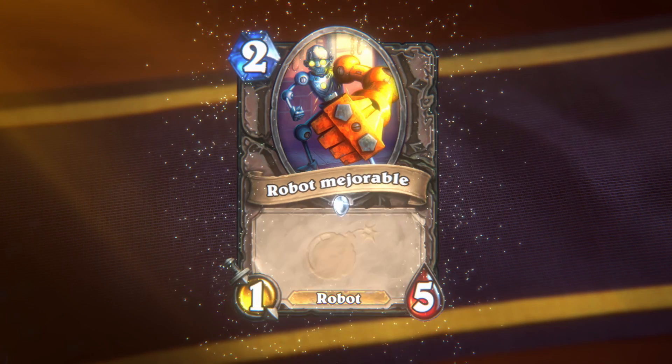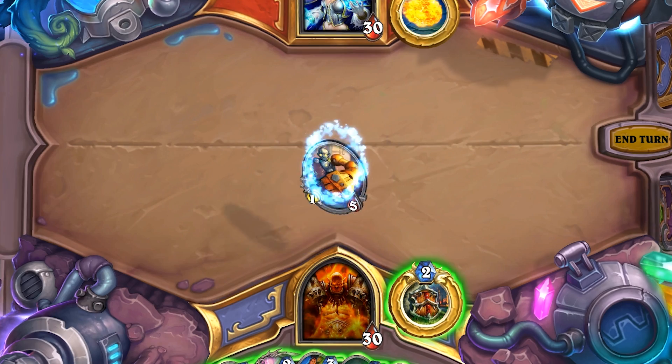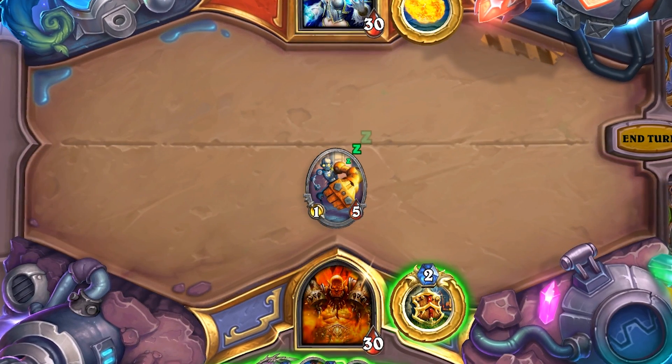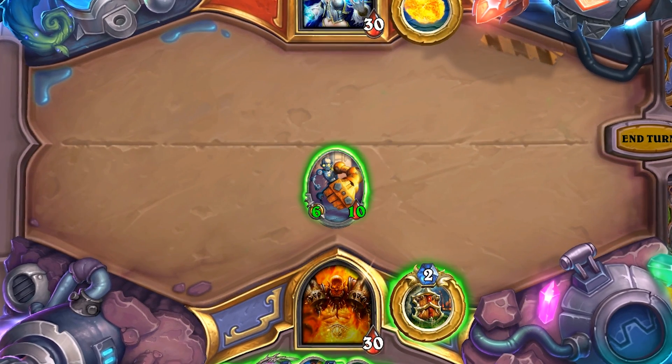It's almost like a Blessing of Kings for mechs in neutral. What's a good target to attach this to? How about this unassuming little mech — Upgradable Framebot. This is a 2 mana 1/5. This simple but hard-to-remove neutral minion is a great way to set up for a follow-up Magnetic upgrade. You can, of course, place Magnetic minions onto each other, but we wanted to ensure there were some good, resilient neutral targets for you to magnetize onto. Framebot is one of them, and putting War Gear on it makes it a menacing 6/10 mech.